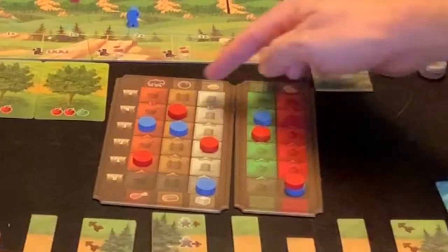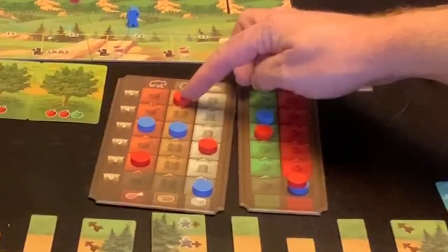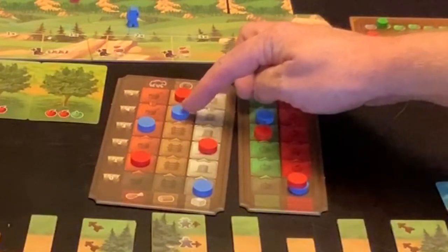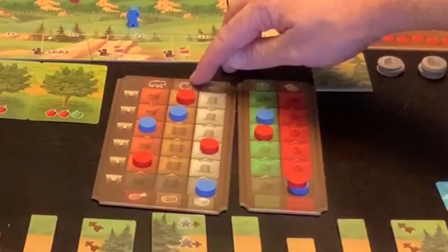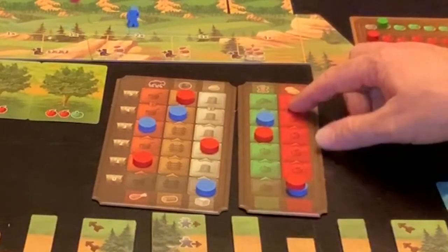Be aware that only one player can be on the top space of these tracks. So if the red player is at the top, the highest blue can go is one below. Once you are at the top, if you would move up that track again because of cards, you instead take the resources listed above the top of that track.